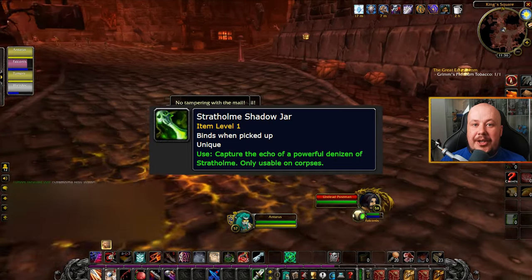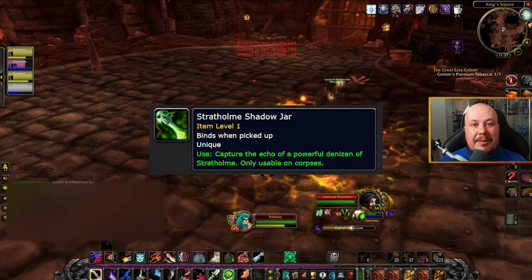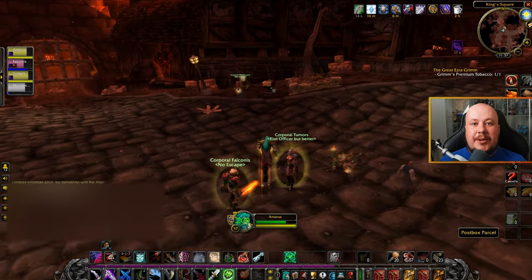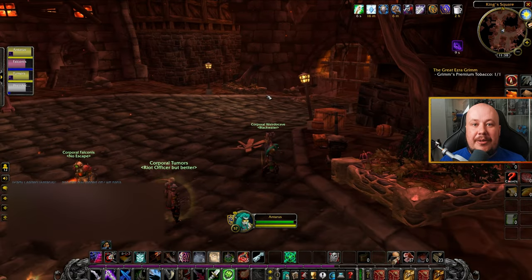This is going to get you a soul jar, a unique item that can only be held by one person. With the three different mailbox keys, that means you're going to need three different people to pick up a soul jar.